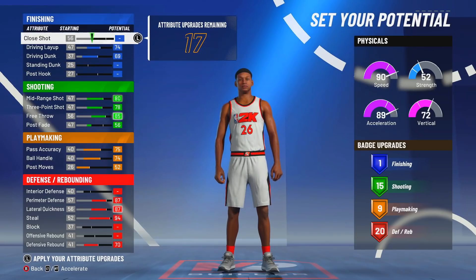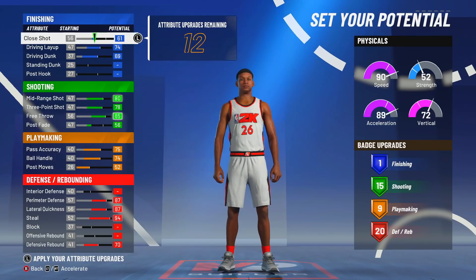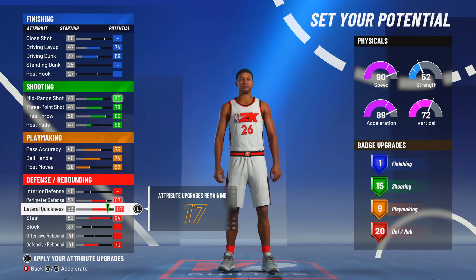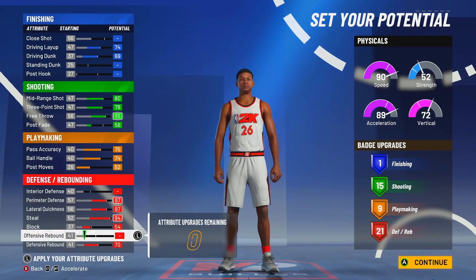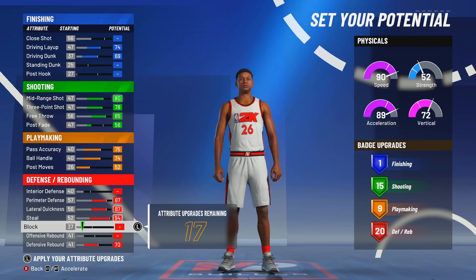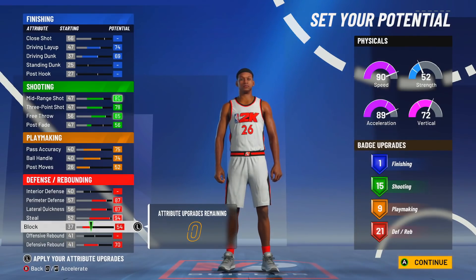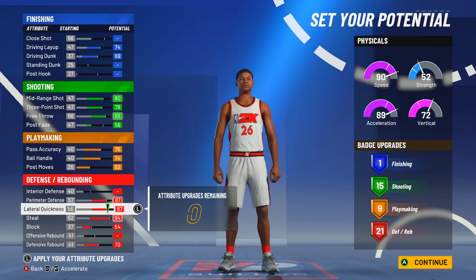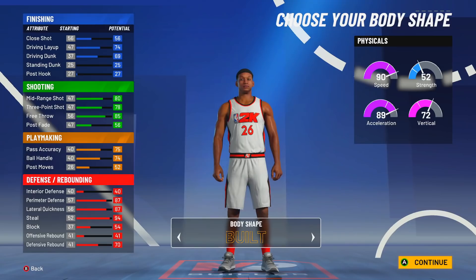Post standing dunk and close shot don't really matter. You could put your close shot up, but the thing is you still won't get a finishing badge. So what you could do is put more shooting or put more defense. For me, I'm gonna put more defense in mine. I don't really care for offensive rebounding. And body type — this is all up to you.